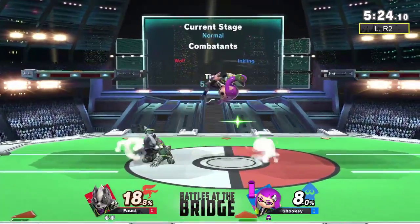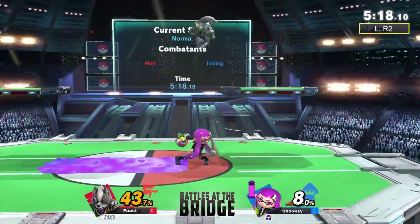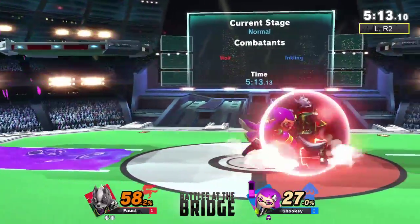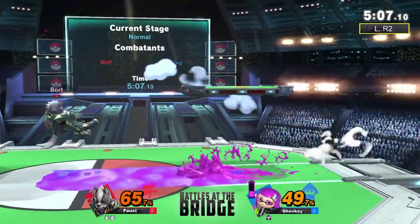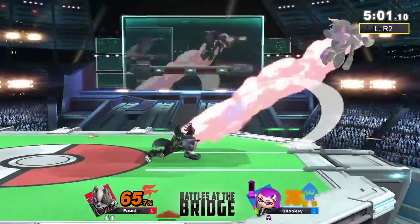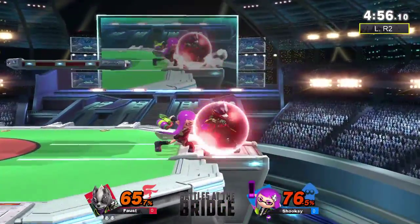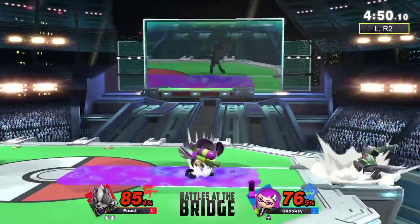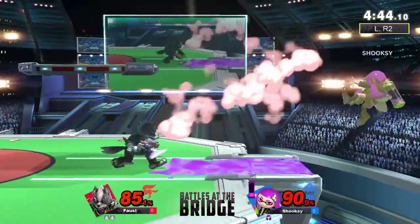Jab on shield — oh, too far for a shield grab. Still a large deficit here and it's getting even larger. The offstage roller is just for recovery. I hate that Inkling has that because I think you can jump out of it and it doesn't count as a second jump, which is irritating because your recovery is already good — like, relax.